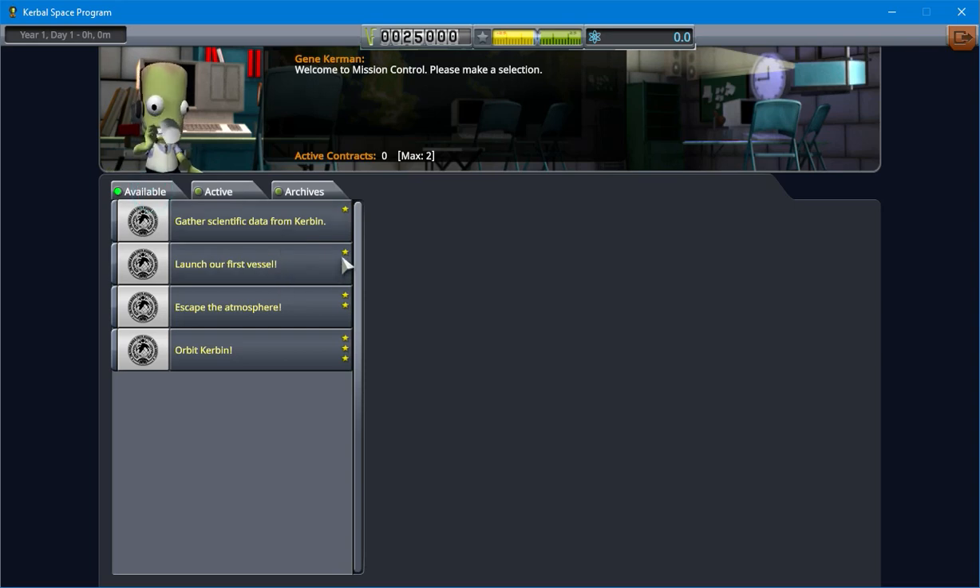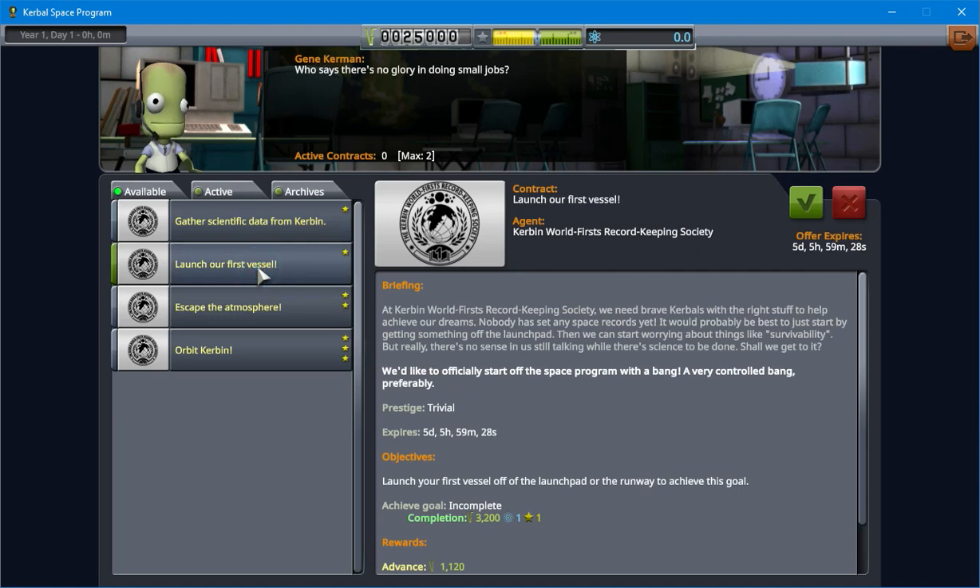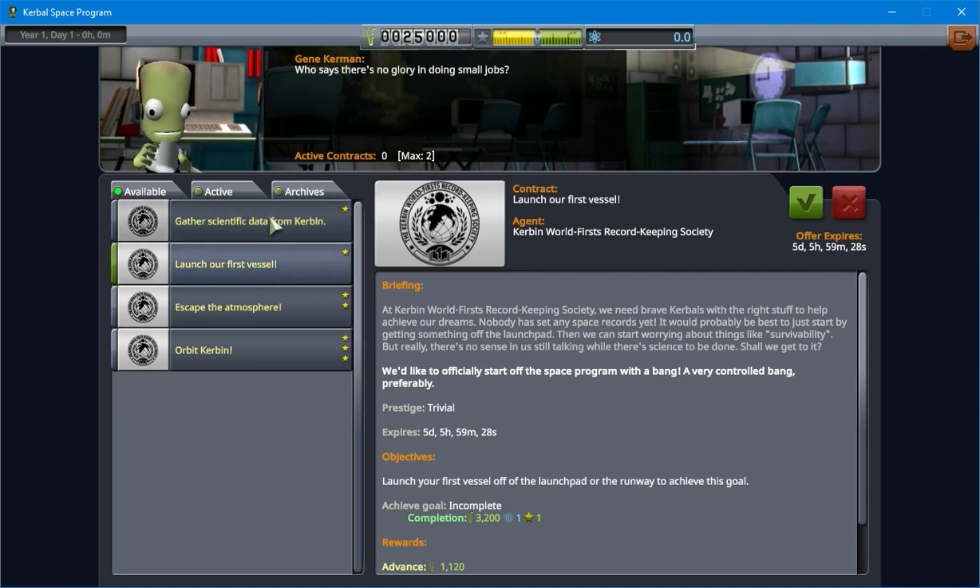Available missions. We got two one-star missions here. The first one is gather scientific data from Kerbin, which basically we just need to recover or transmit any science experiment data from Kerbin — we don't need to leave the launch site. And then this one is launch the first vessel. So, we have the ability to get two contracts here, so we're going to go ahead and tackle both of these at the same time.